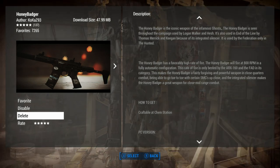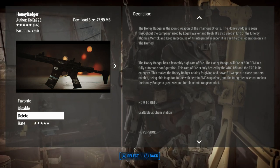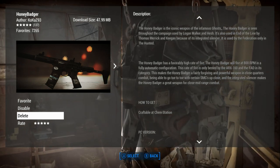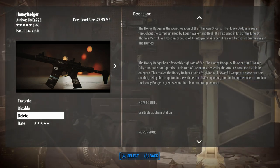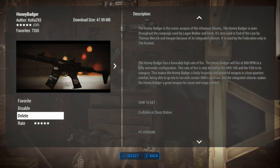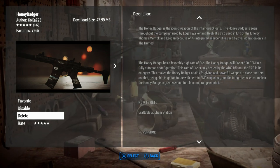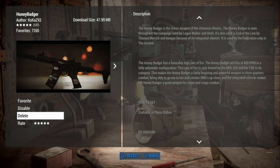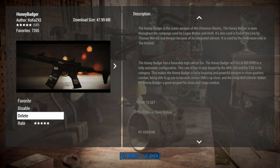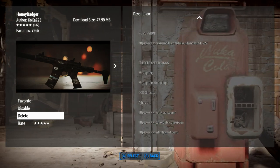It will fire at 800 RPM - that's rounds per minute - in a fully automatic configuration. It's a fairly forgiving, powerful weapon in close quarters, and the integrated silencer makes it a great weapon for close to mid-range combat. They do give you all the information you need.